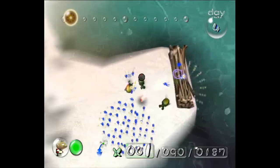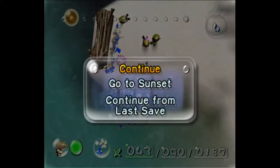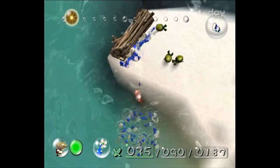Just kill those guys. I want 35 reds going into the next fight. I just kind of walk up and have my crowd of blues touch that bridge, because if they touch it they'll automatically go on it. And when I'm getting close to 35, that's when I switch to just throwing some on.